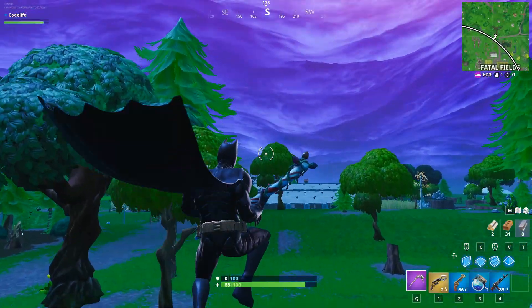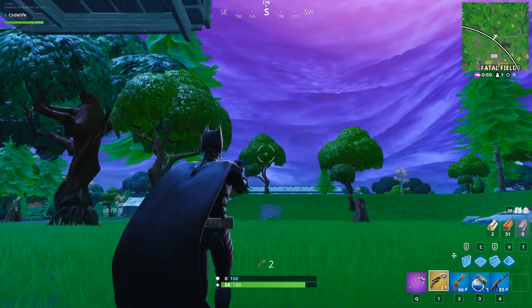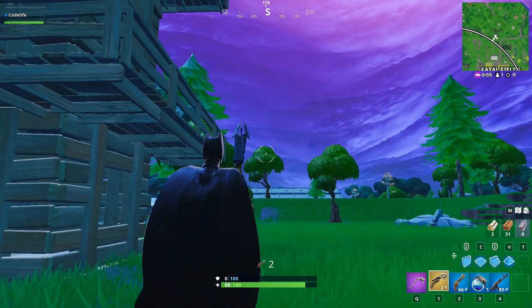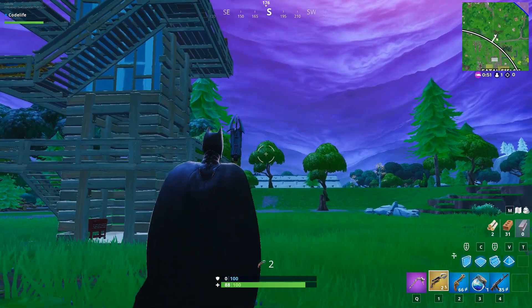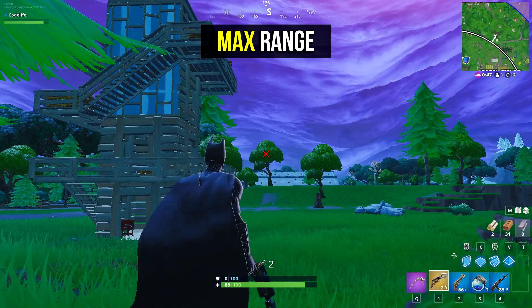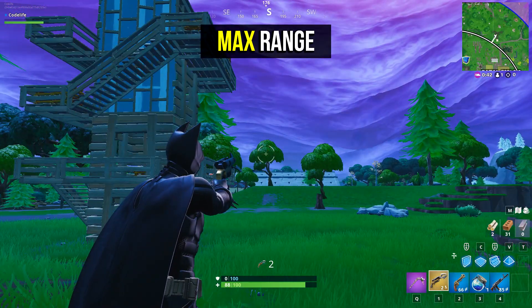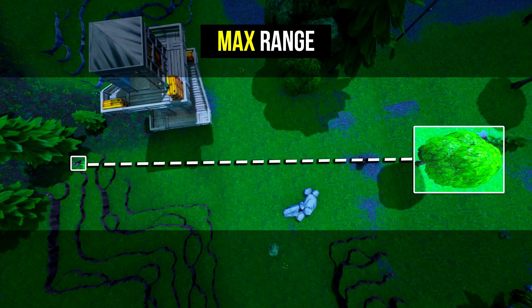Once you have the Batman grapnel, you can do the rotation trick. We'll be taking advantage of the range of the grapnel. There are a few different locations you can use this trick, but I'll be showing you three different ones in this video. Due to the long range of the grapnel, you can pretty much do this trick anywhere you'd like, as long as it's within range. For those curious about the range, here is a graphic on screen.